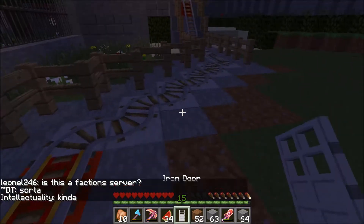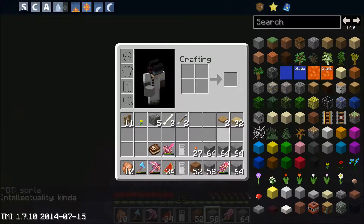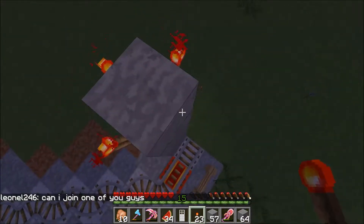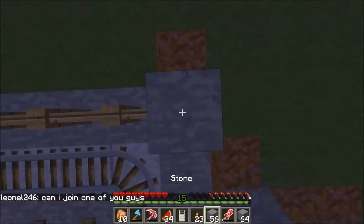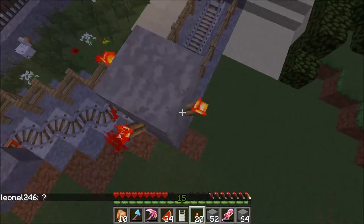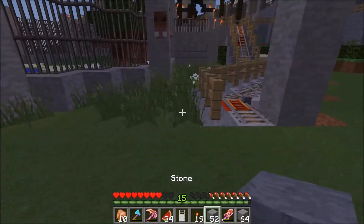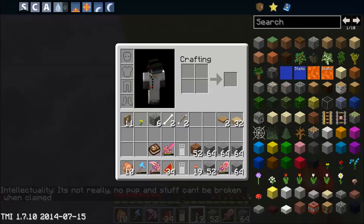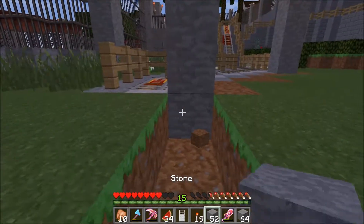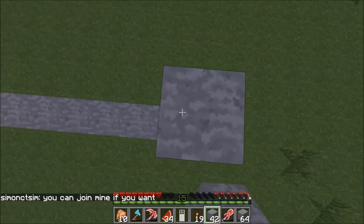That's sort of like a faction server, not really though. So we measure out one, two, three, four, five. Then one, two, three, four. Then one, two, three, four, five. We break that there, and we continue this along here. We'll put glass up to here — one, two, three, four, five.